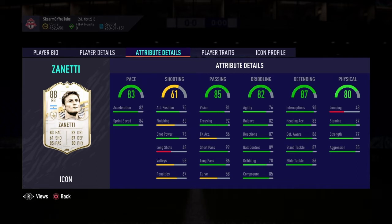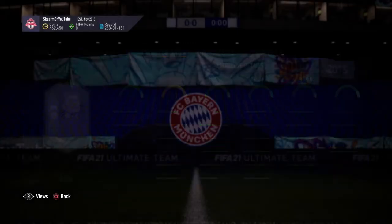Defending stats are just decent but would get outdated pretty quickly. The stats overall, apart from the 90 interceptions, aren't the greatest. The worst stat for this card is physicality — he has 48 jumping, which is one of the biggest issues alongside his pace and agility. He does have 87 stamina, 77 strength, and 85 aggression.